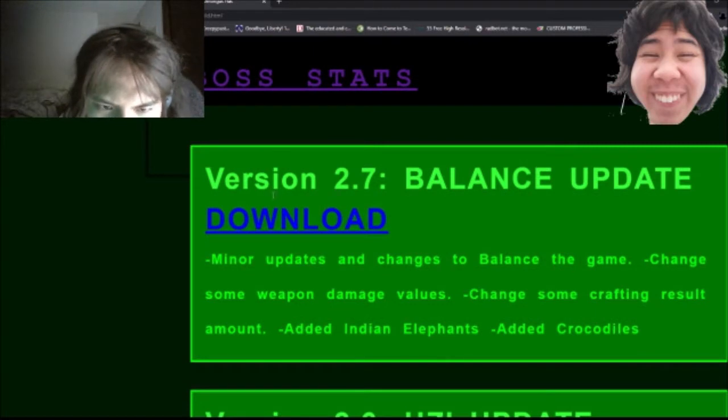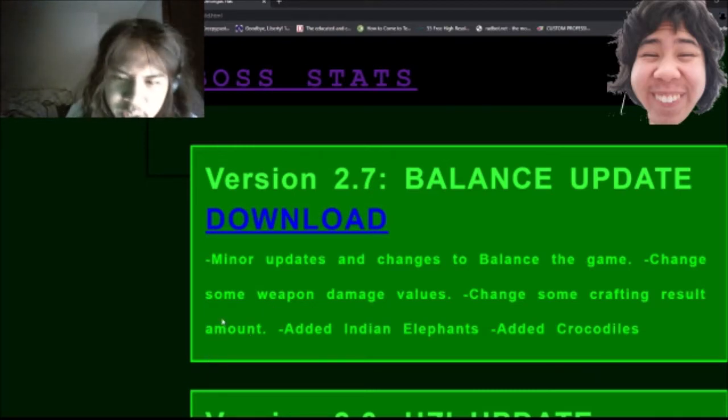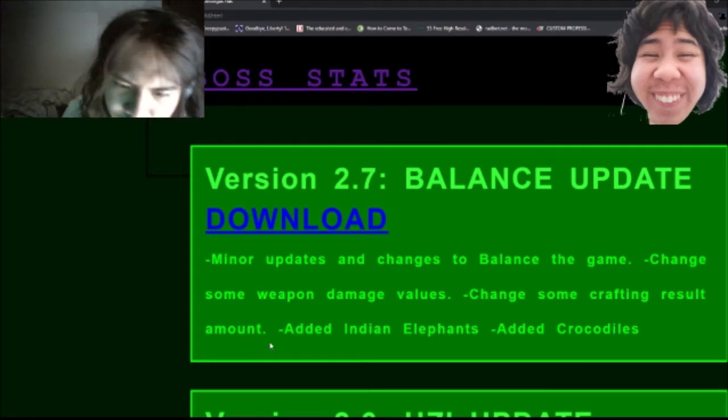The last update I made is the Balance update — minor updates and changes to the balance of the game, changing the values of some weapons and changing some crafting result amounts. I've changed the damage values of some of these spears and updated the damage values on my website.